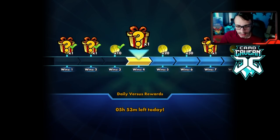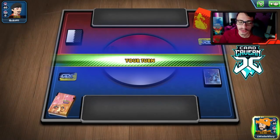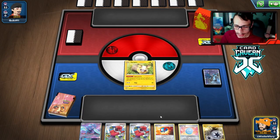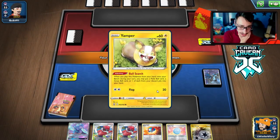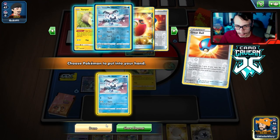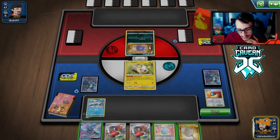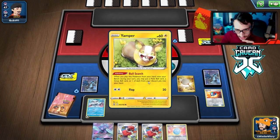We're going to try again — hopefully my opponent doesn't scoop before we even get to attack. Not a bad start. I'm hoping we can great ball for a Mr. Rime. My opponent opens with Koffing. Don't tell me they're playing Weezing — how do we ever beat Weezing? We'll Scoop Up Net Yamper.